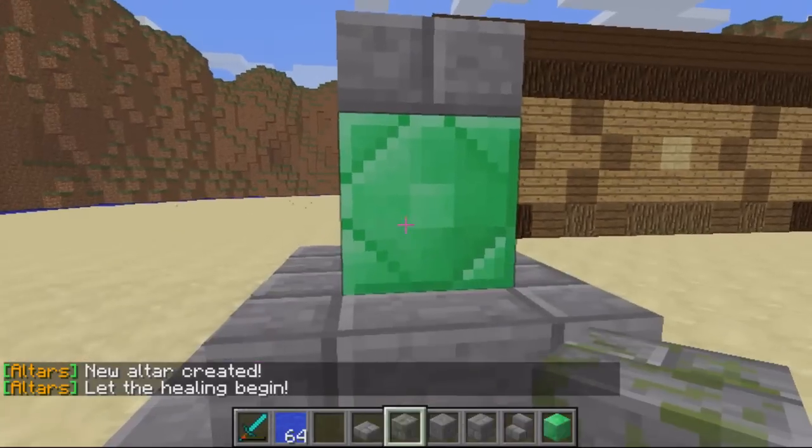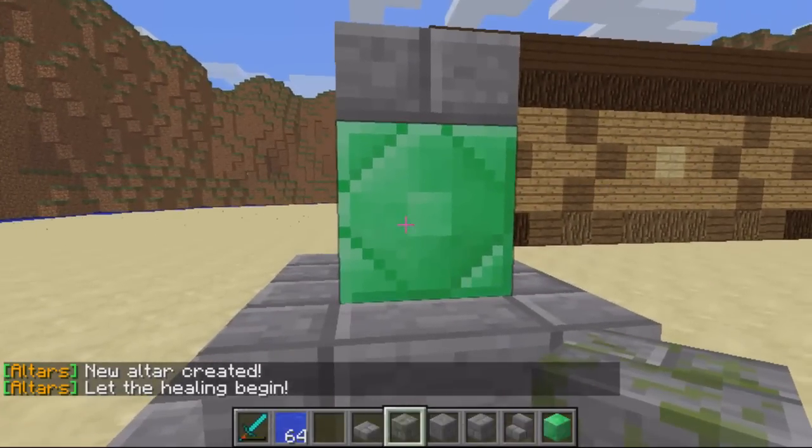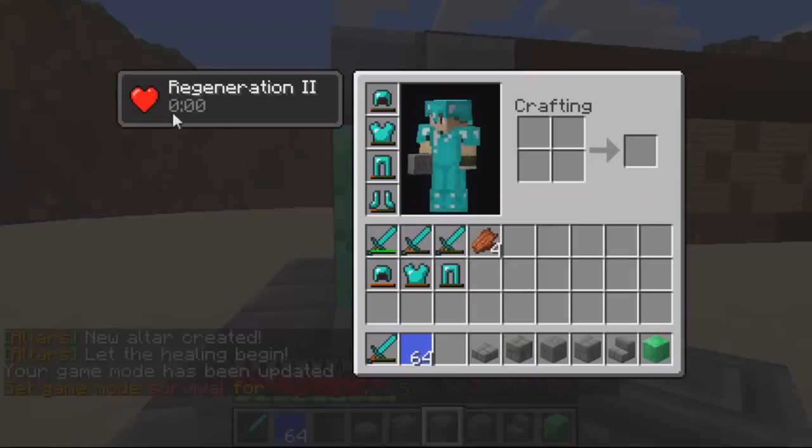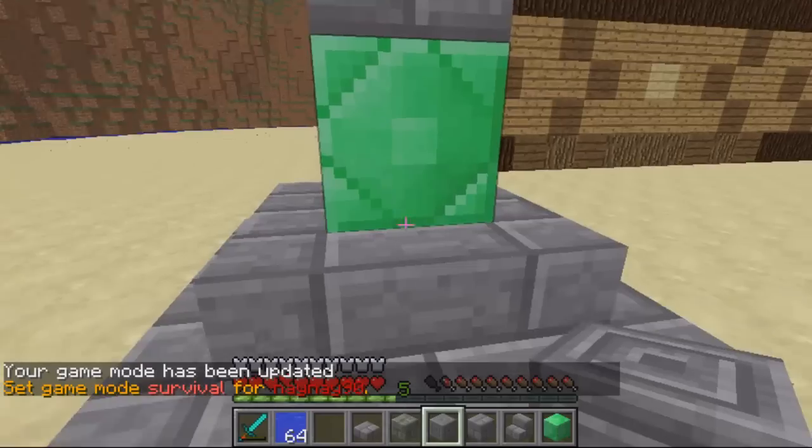Once you've created the altar, when players stand next to it they will gain regeneration, and it's done with a range. The range is currently set in the config file, so all you have to do is change it in the config file and then reload.